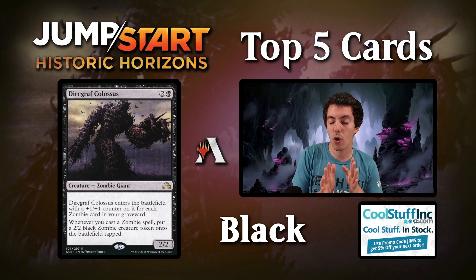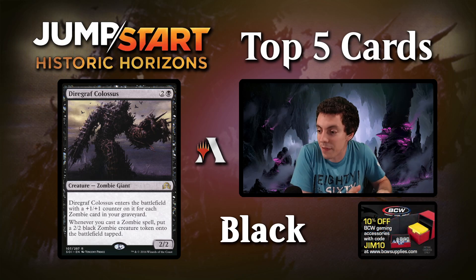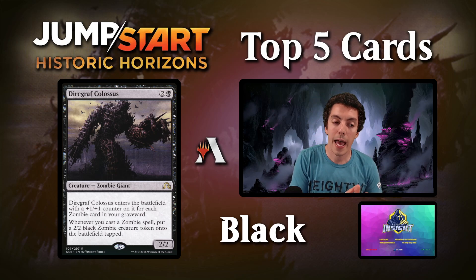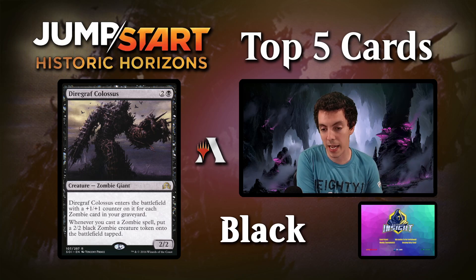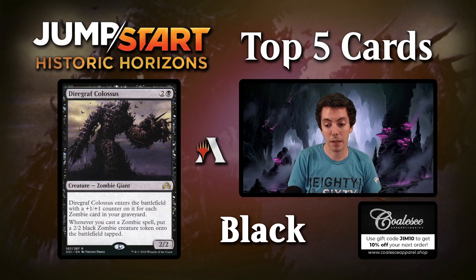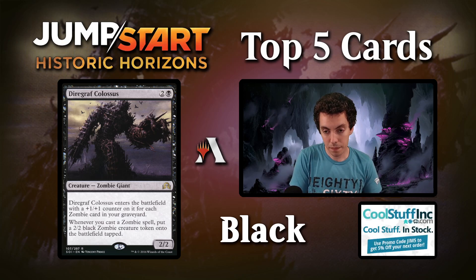There's also Undead Augur, sort of the 5.5 card that goes along with this — a black-black 2/2 where whenever a zombie dies, you lose one and draw a card. That card's also really good. The big thing is Collected Company is legal, and Company plus creatures is obviously insane. This is a great card to Company into on their end step — you end step Company into this, get to untap with it and make zombies immediately. The big problem before was when it would die before you could make a zombie, but with Company that doesn't really happen.